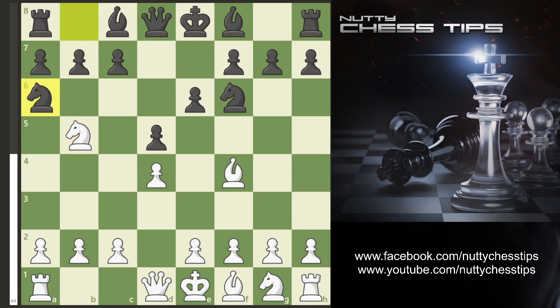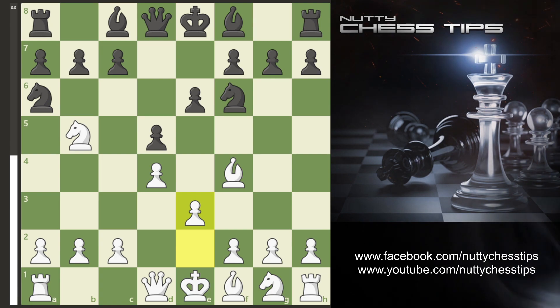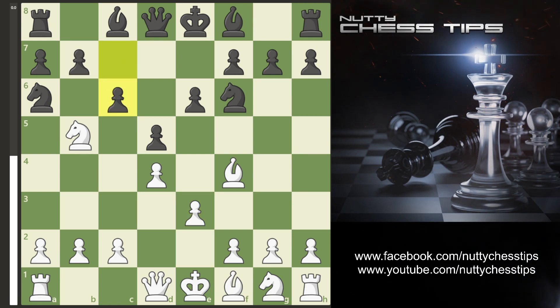Your opponent goes Knight A6, push a pawn to E3. They usually push the C pawn and now we just retreat the Knight to C3.